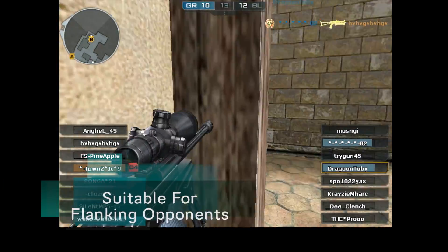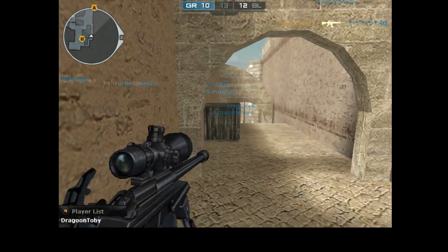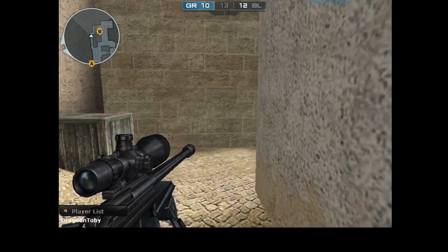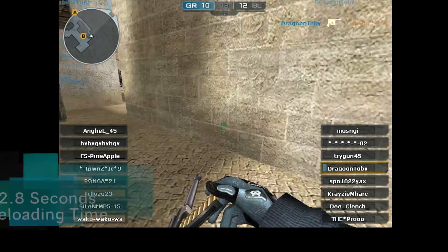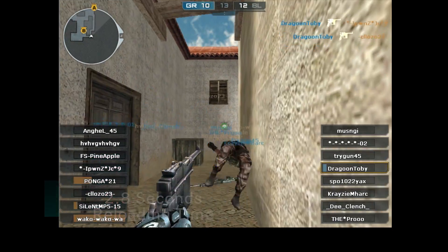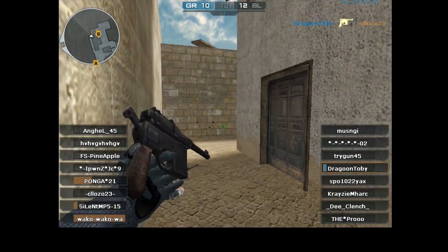I have a couple more replay tapes to show you, and I hope this will convince you it's the perfect sidearm for sniper classes. The only real weakness I can see with the Mauser is its slow reload speed — it takes about 2.8 seconds to reload. That's why you need to make sure targets are down before you reload, or find nearby cover.